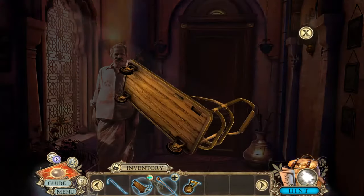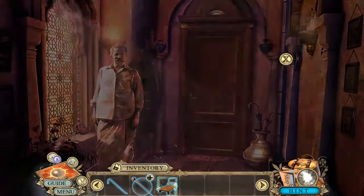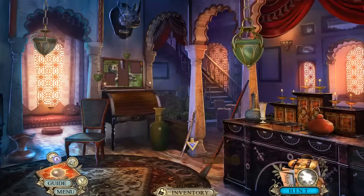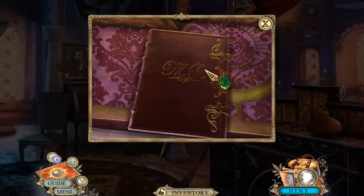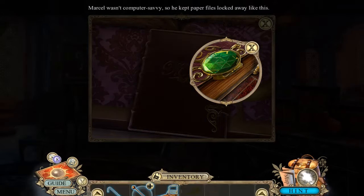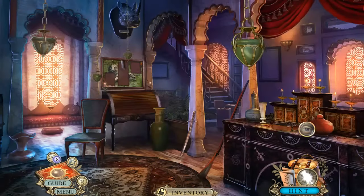Let's try this again. It's missing another wheel. I'm going to need something to open that. Oh, a UV light!